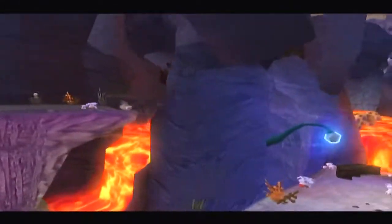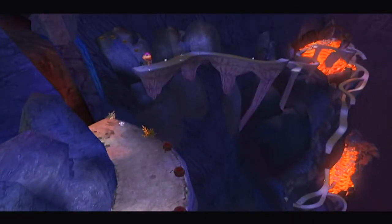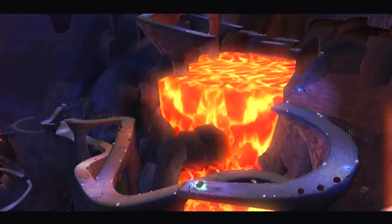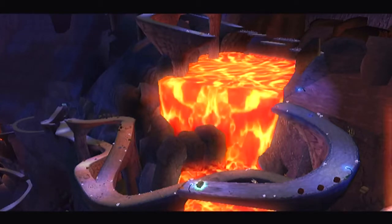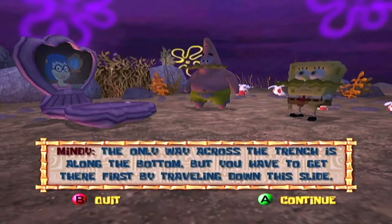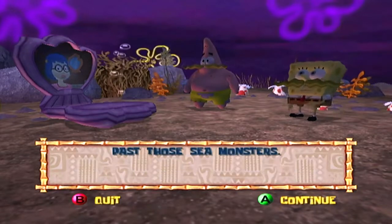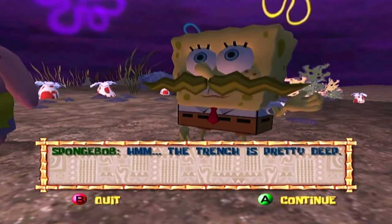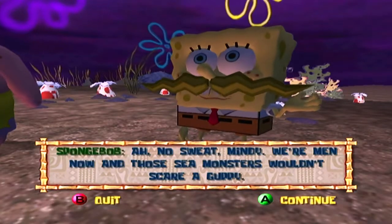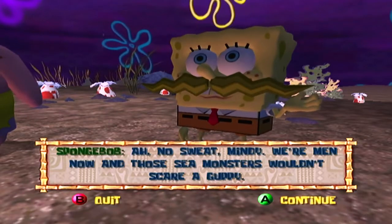To get to Shell City, you're going to need to cross the bottom of the trench. You can get to the bottom using this slide. The only way across the trench is along the bottom, but you have to get there first by traveling down the slide, past those sea monsters. The trench is pretty deep and very dark. We're men now — those sea monsters wouldn't scare a guppy. That's the spirit. Now get down there as quickly as possible.